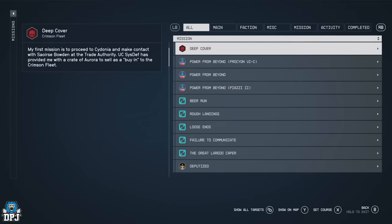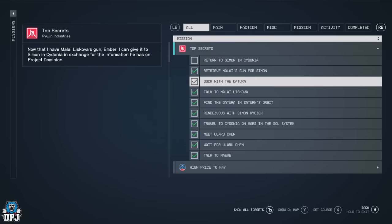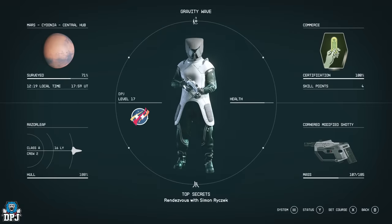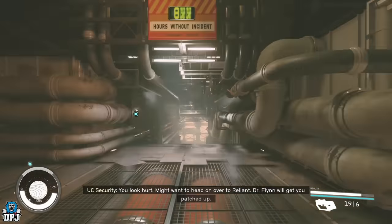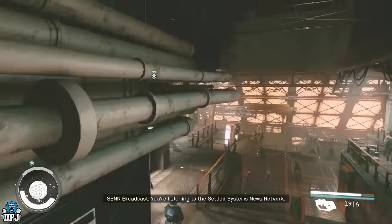Six short quests later, you come to the one which you get these items from. It's called 'Top Secrets.' In this one, run the quest up to the point of you having to speak and meet Simon. It's this guy who branches off into his own quest, and this is where you get this weapon and this ship. Now, if you press the wrong dialogue choice you completely miss the chance of getting these, and I'm not sure if there's another opportunity. So from here, choose the dialogue options I go for.